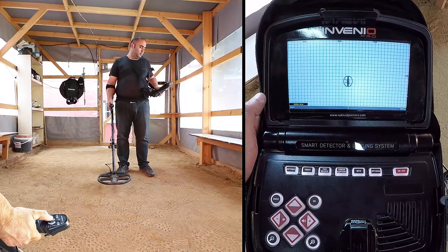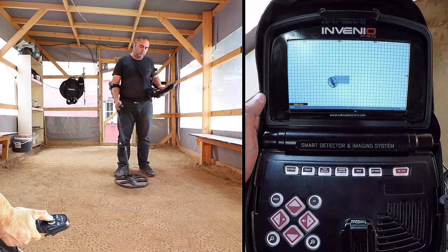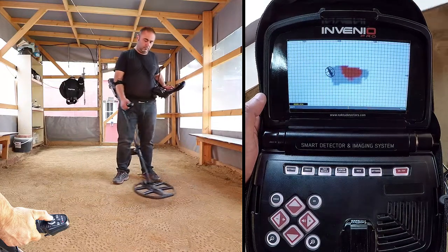By pressing and holding the scan button, swing the coil left to right slowly and scan over the target, starting from a bit away from where the signal begins, and continuing until the coil is completely off the target signal.